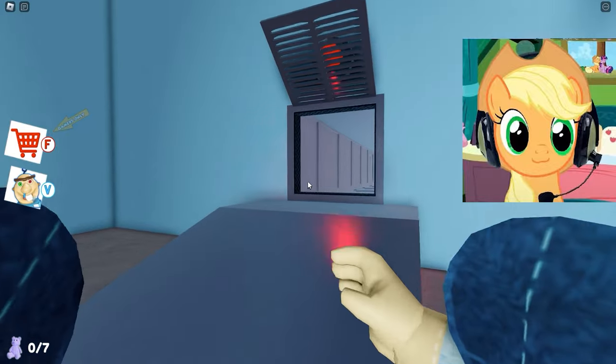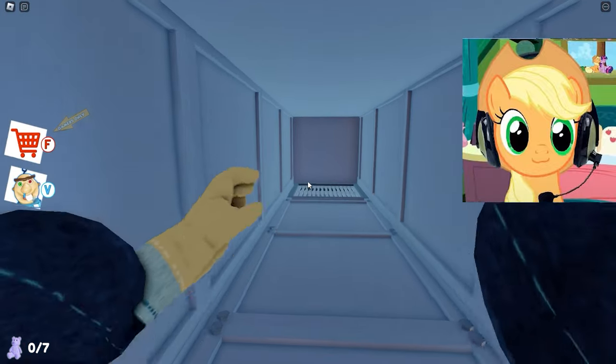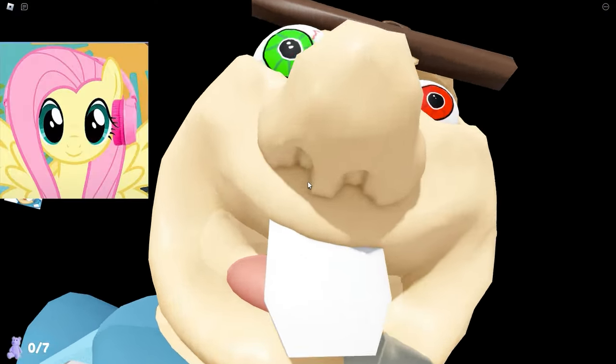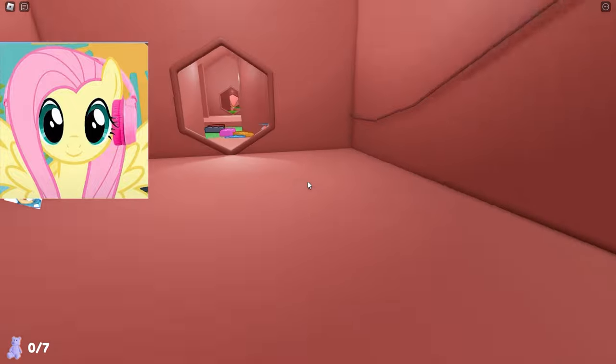There's some button that opens a way into the ventilation! Run there quickly and get away from this child! Here we are and now we can have a little break from the run! We hurry on. We jump right into it! I hope there will be all safe and he will not eat us all!